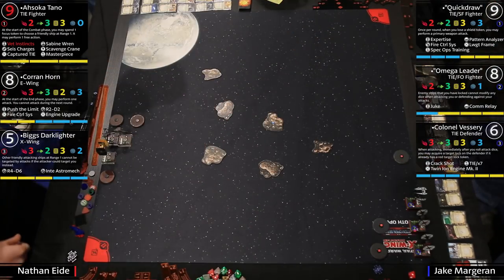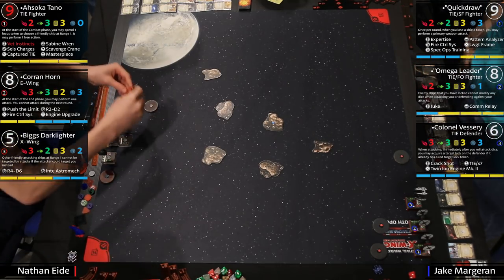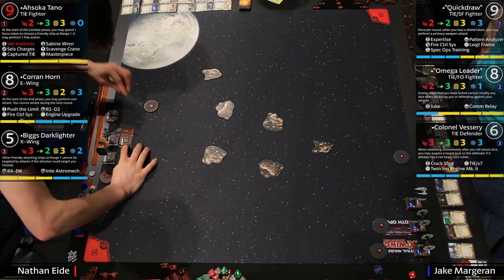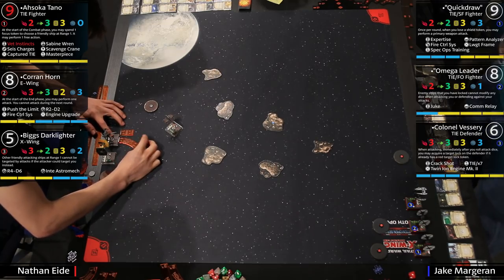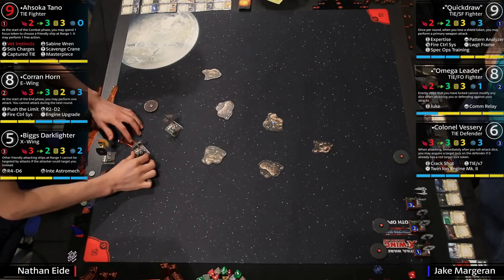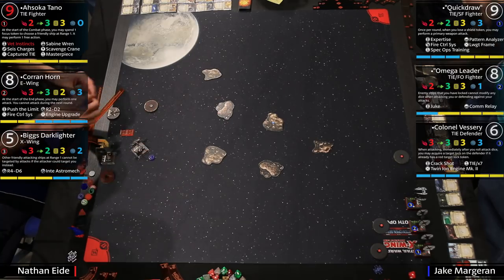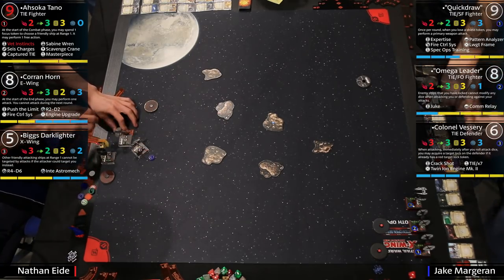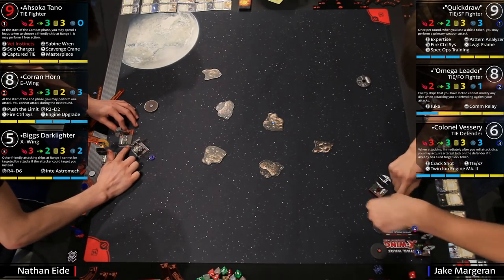Hello and welcome back to the Hoth Open top eight. This is the first round of the top four. I'm Zach and I'm Steven. On the left we have Nathan ID playing the Rebel Alliance and on the right Jake representing the Imperials, also known as the good guys. We should take a second to appreciate what X-Wing is giving us here — three scrappy rebel fighters facing off against three iconic TIE fighters. And better yet, we actually have a stolen Imperial TIE fighter over on the rebels.